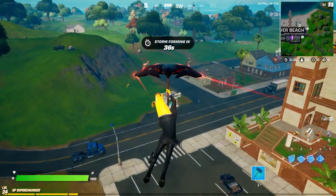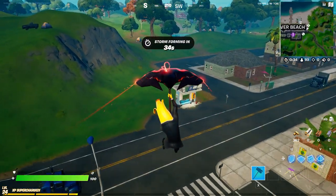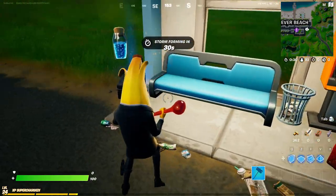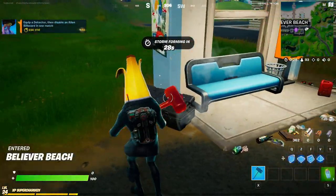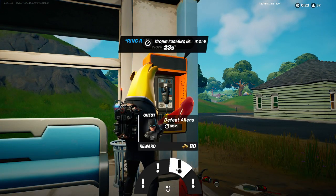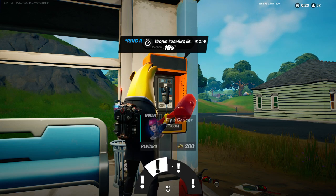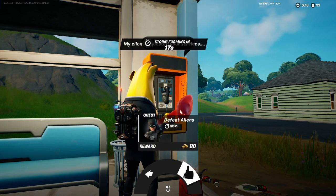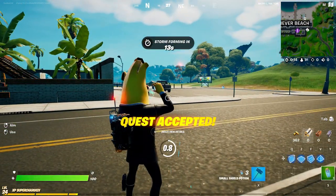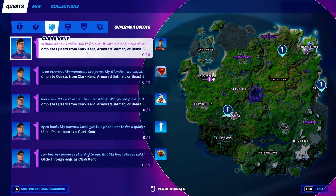Here we go — the orange telephone. If we talk on that specific orange telephone, or any other orange telephone in the game, we can basically get a quest from here. As you can see, we can get the Batman quest on this one. You hit accept and then once you defeat some aliens, the quest will count towards your progress for complete quests from Armored Batman.